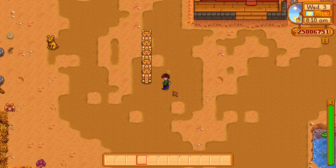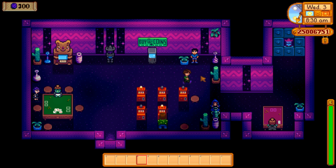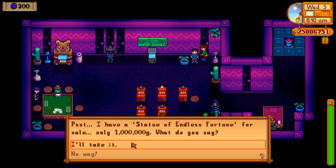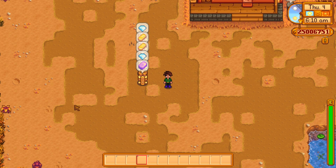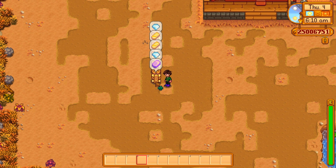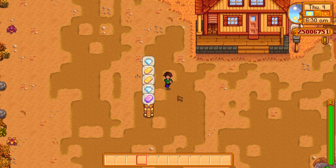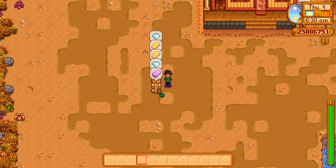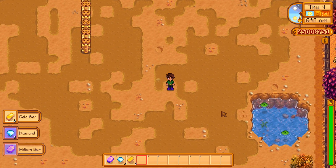Coming in at number 5, we have the golden kitty statues, also known as the statue of endless fortune. These cannot be bought until you've unlocked the desert and more specifically the casino — this shady guy in the corner is who sells them to you. 1,000,000 gold for one statue of endless fortune. What you'll get in return is that every day they will produce a single item: either a gold bar, an iridium bar, a diamond, or an omni geode. From a strict gold and money perspective, they do not make their money back, at least for many, many years. So if you think you're going to make money off these, I wouldn't bother. But it is immensely helpful to get all these iridium bars — otherwise, you've got to go find the iridium and smelt it, which can take up time.